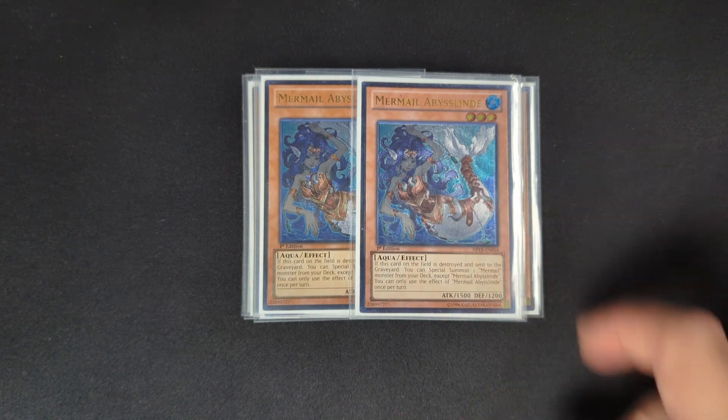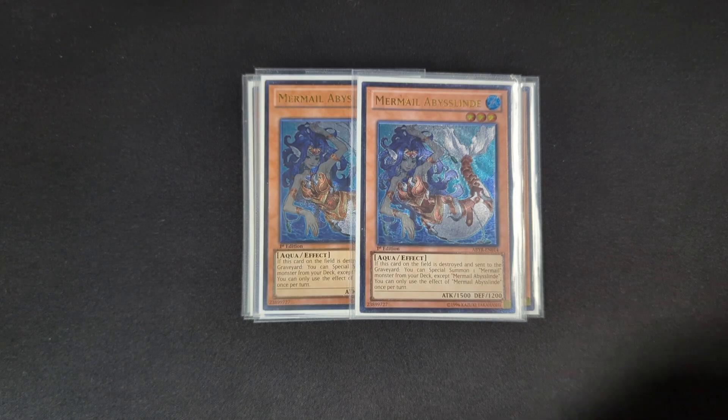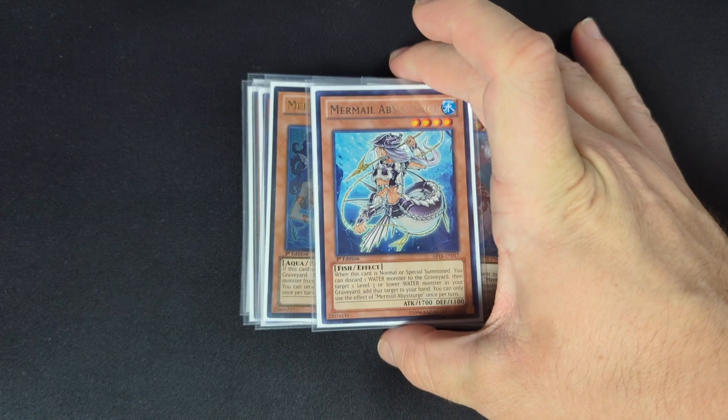When Lind is destroyed and sent to the graveyard, you can special summon a Mermail from your deck except itself, and you can only use that effect once per turn. It's a good way to float into other Mermail monsters. I also like Abyss Leed because it's bigger — you could summon Lind, crash into something, summon the Leed, and attack over it. I think two is the perfect ratio, but if you want to go three, go three. After that, one Abyss Turge.